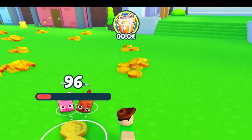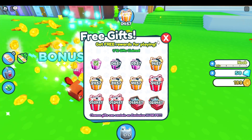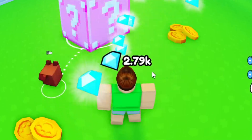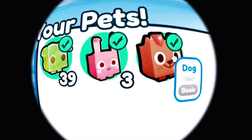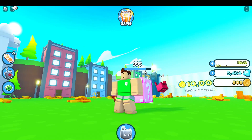The gift is gonna appear in one second. Where is it? Oh, it's right here! Oh my gosh — that's 39. This is a big lucky block! It has 1k health — are you freaking kidding me?